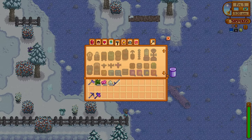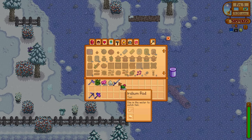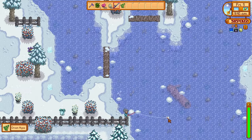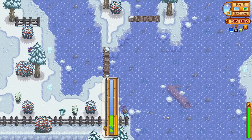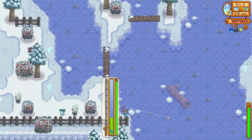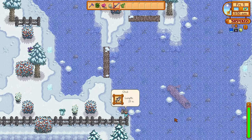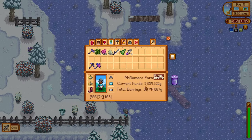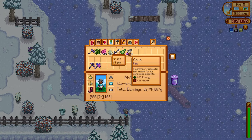To make Wild Bait, all you need is fibre, bug meat, and slime — all of these resources are very easily farmed inside the mines at starter levels, huge abundance. Look how fast it took for that fish to bite compared to regular bait. It was very fast, and today isn't even a super luck day. We pulled up two fish and got double chubs, which is really good for energy.